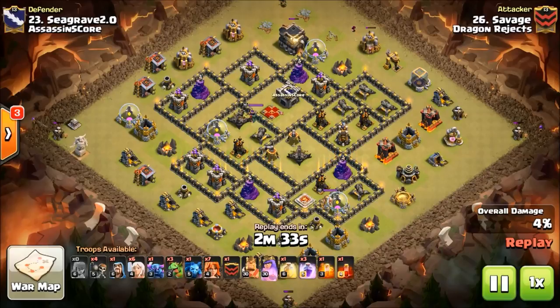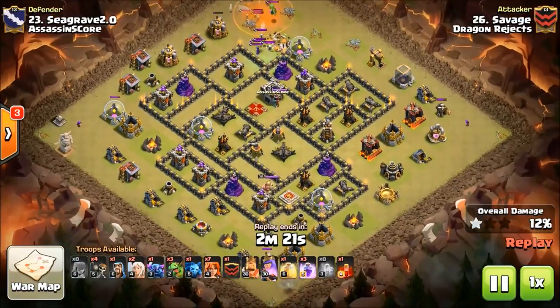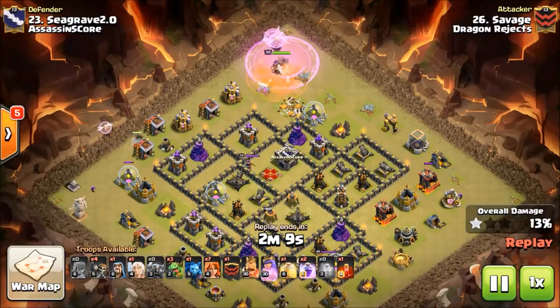Now you carry a Skelly spell in this troop comp because ultimately when you run out of rage so that your Valks aren't burning through the walls as quick, you use that Skelly usually on an X-Bow to keep the bow off your Valks and give them time to break through the wall. But right here, he's had to burn a rage early on the CC, and that is unfortunate.